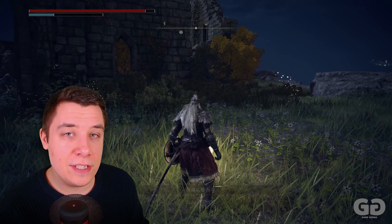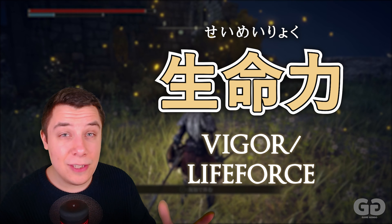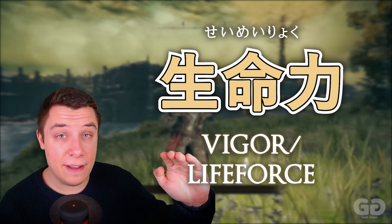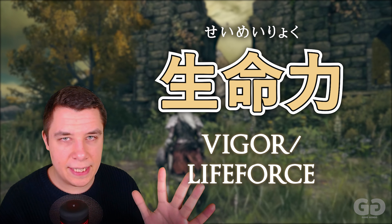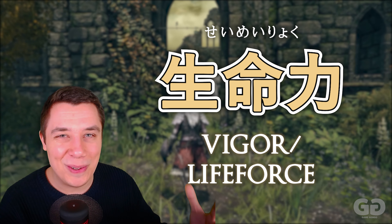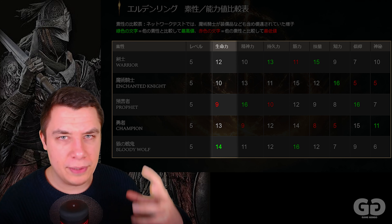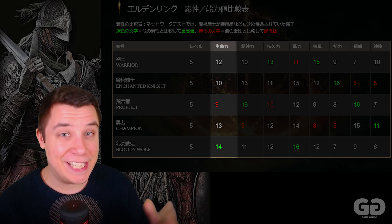The first stat is Seimei Ryoku. How high your Seimei Ryoku is determines how much health you have, as well as your fire and poison resistance. Out of the five starter classes, the one that gives you the most Seimei Ryoku — your vigor — is the Bloody Wolf, which has a little bit of a bonus with this stat.